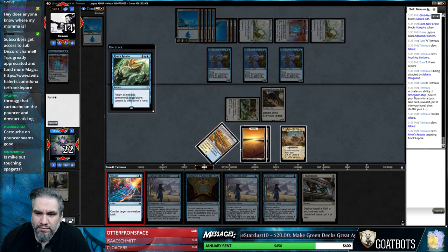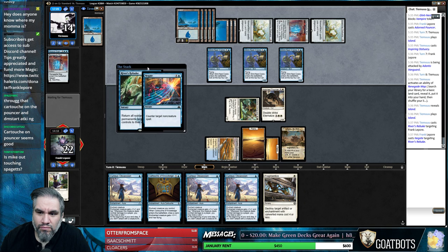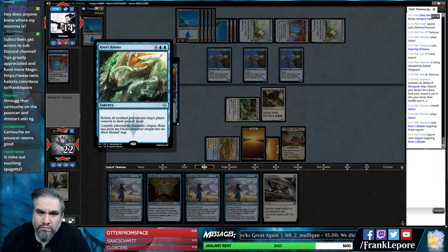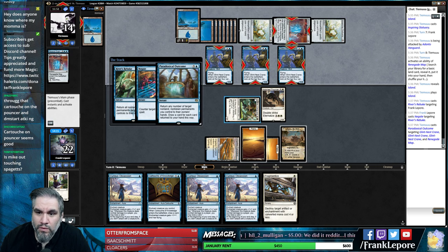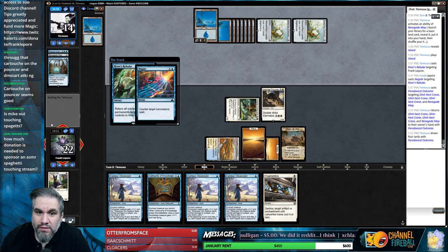I guess that's negatable. Oh, you're going to just counter back. I see. Draw 8 - seems good. I mean, what could we do there?